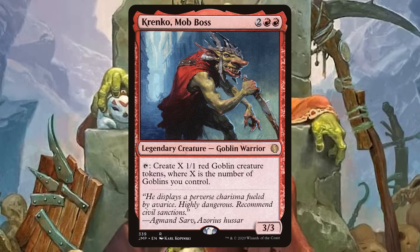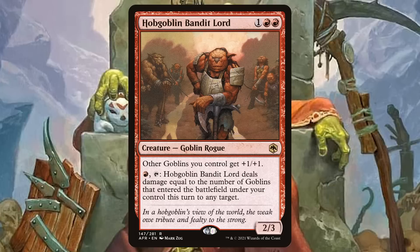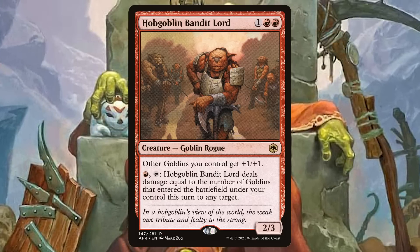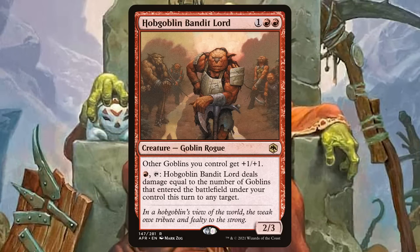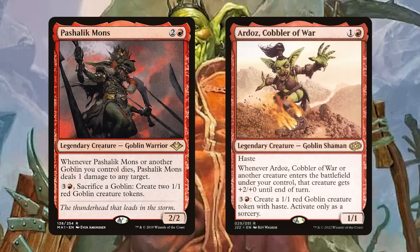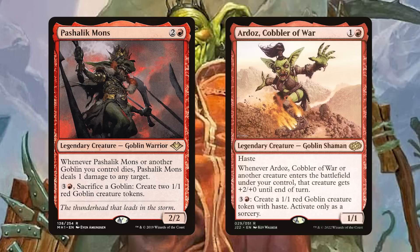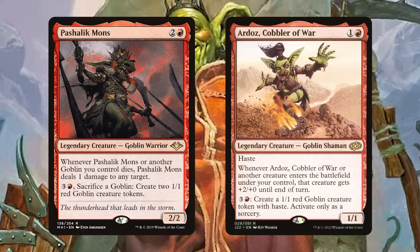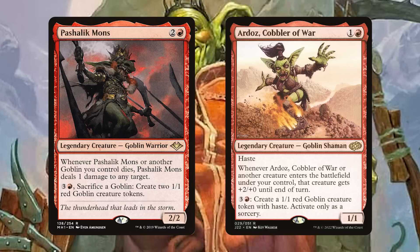Once you have all those goblins, let's do extra damage with Hobgoblin Bandit Lord. We're going to be putting a ton of goblins on the battlefield every single turn, and not only pumping them, but also: red, tap — it deals damage equal to the number of goblins that entered the battlefield under your control this turn to any target. For a single red mana, you can dome someone as you're storming off with your commander. Pashalik Mons provides board wipe protection once you've built up your goblin army. And Ardoz, Cobbler of War is just two mana for a 1-1 with haste, but it gives all your hasty goblins that enter the battlefield a +2/+0 bonus — anthemming them from the very beginning.